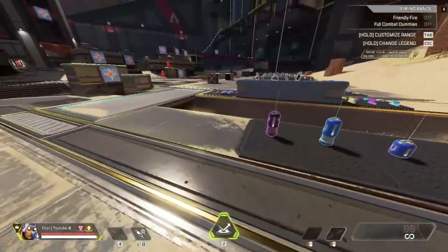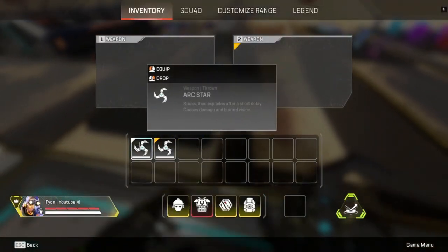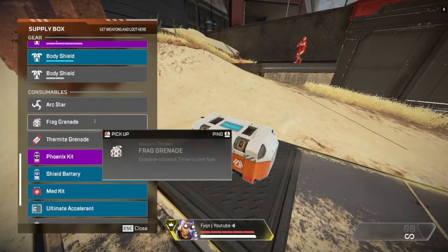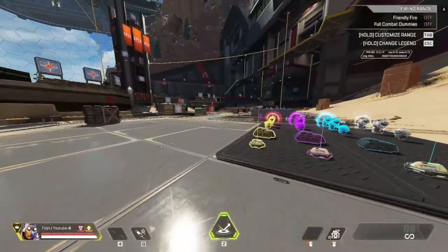A tip for getting grenades fast — don't slowly pick them up one at a time. Just go to any death box and fill up from there. It's a lot faster.